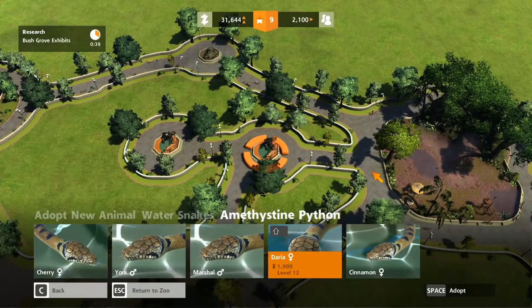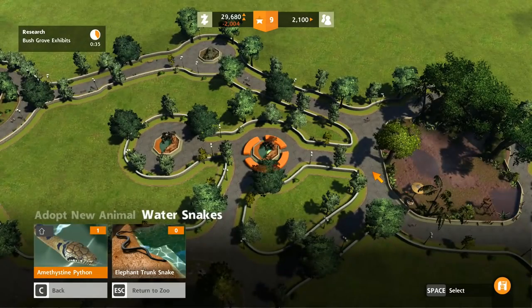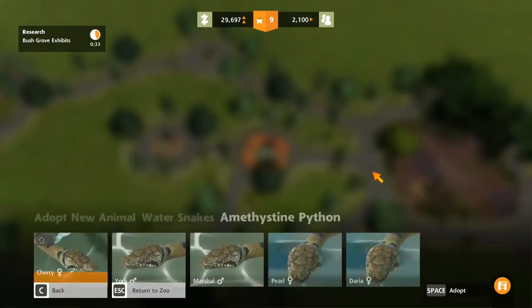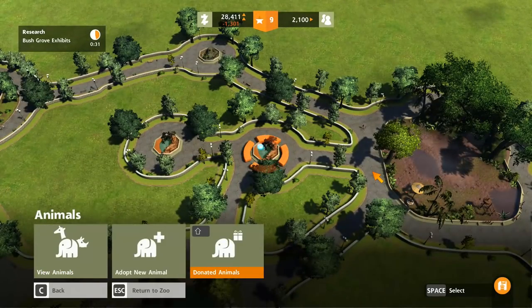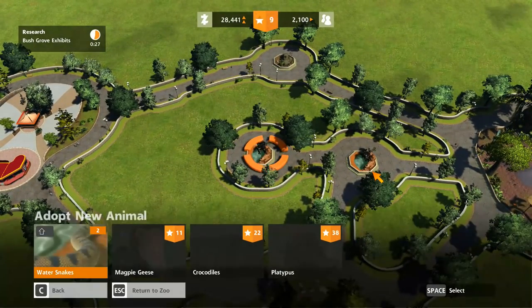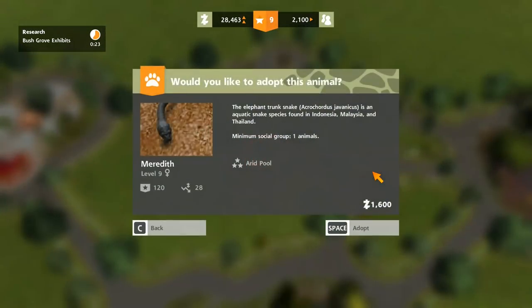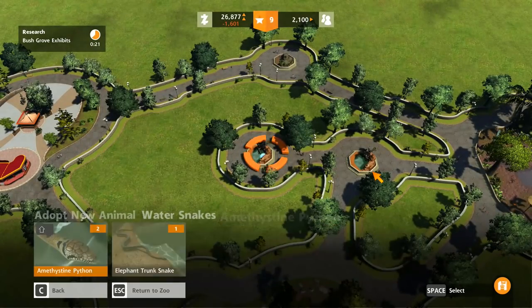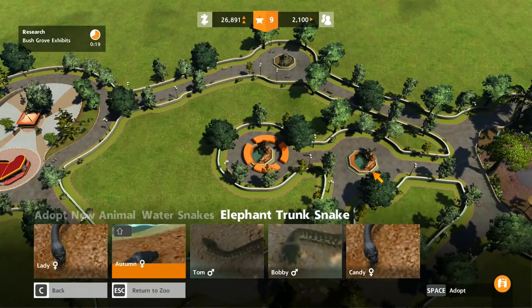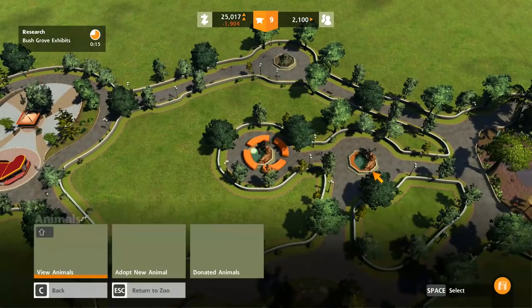Let's get ourselves some pythons. We're going to get Cinnamon — that's an awesome name for a python. And we're going to get Cherry. Cherry and Cinnamon. And in this one over here on the left we're going to get Meredith — a little shout out to The Office there. And Candy. It's a stripper snake, of course.